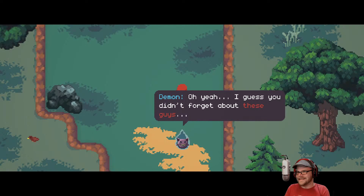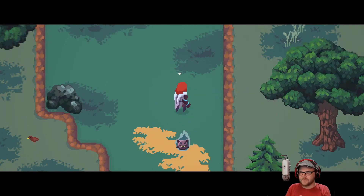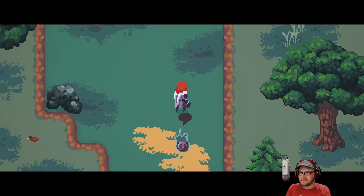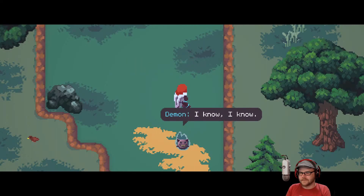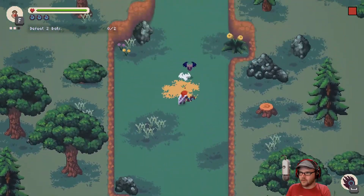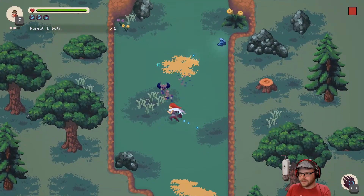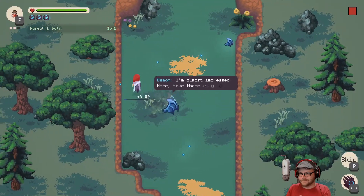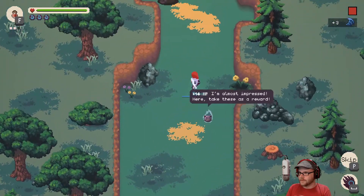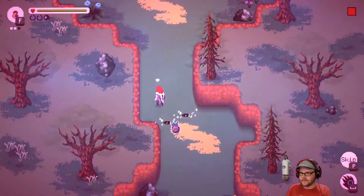I guess you didn't forget about these guys. We got some bats, and I hate bats. Evil floaty guy says 'I know.' So we walk up and spacebar — we could use a controller for this, I probably should be using a controller, but he's not a controller kind of guy. Grab the goop and the bat wings and we're gonna go and do this again. Like that.